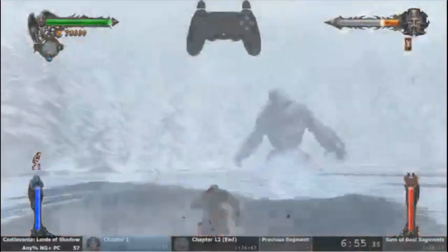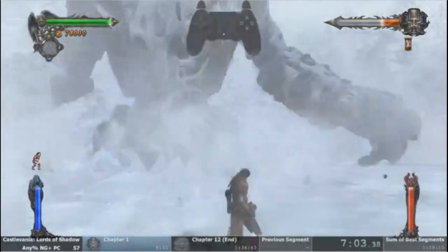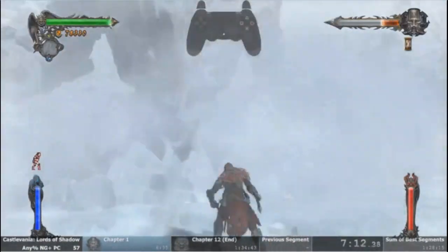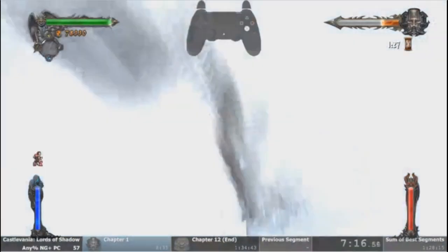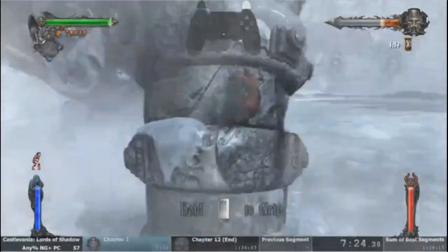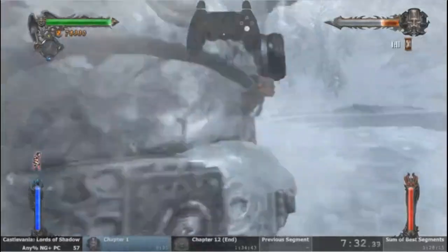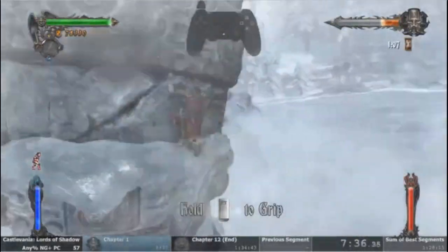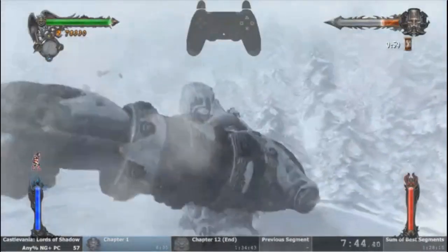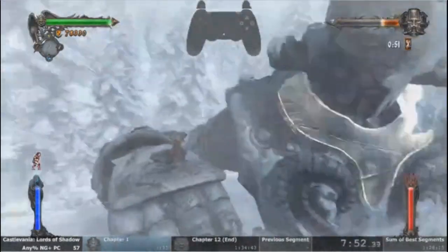Right here we're using the Dark Crystal, which is an ability that normally wipes screens clean and kills all enemies. It does significant damage to bosses. We're using it here on this Titan because we want to reduce the amount of phases it takes to fight him. Once we get onto the Titan, we use the jumping move to traverse across the Titan because it's a little faster than just moving normally. The principle of the Titans is you want to get to their powered glyphs and hit them — once you hit them enough times they break and you get to the next glyph, rinse and repeat. What's nice is by using the Dark Crystal we make it so we have to hit each glyph only once.